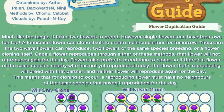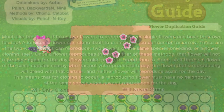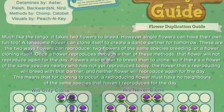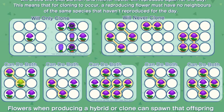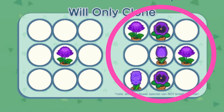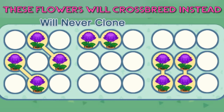Flowers also prefer to breed than to clone. So if there's a flower of the same species nearby who has not yet reproduced today, the flower that's reproducing will breed with that partner, and neither flower will reproduce again for the day. This means that for cloning to occur, a reproducing flower must have no neighbors of the same species that haven't reproduced for the day. And if you look at these little charts here, you will see how these flower setups work. If a flower is single by itself, or not next to a flower of the same species, it will only clone.